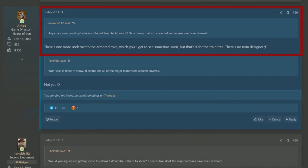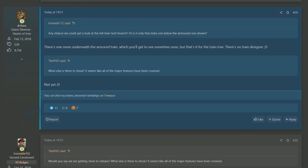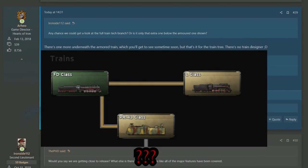There's a question asking if there is more to the train tech branch, as well as more things to discover with the armored train. Currently there is only one thing below the armored train, which I'd guess is a train with a gun on top for attacking people. However there is no train designer, so you won't be able to customize the type of guns that could possibly go on such a train.